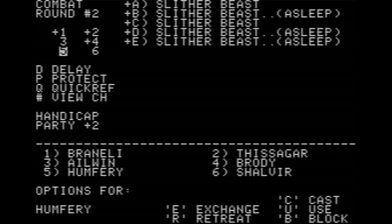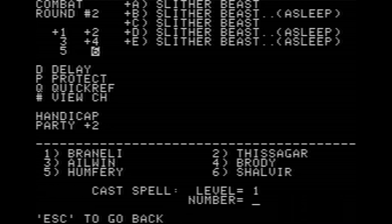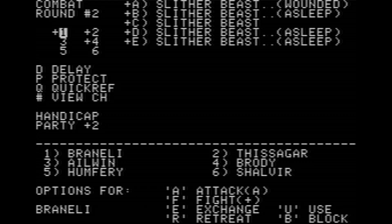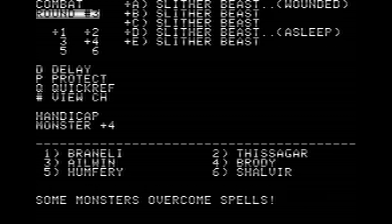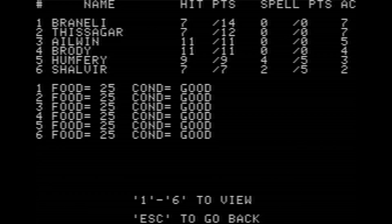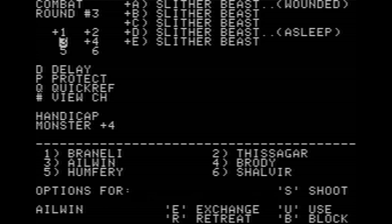Humphrey doesn't have anything to do since nobody's been hit, so I'll just block. Shalvear can cast level 1, spell 4, which is the basic fire spell. Then I'll hit Q for quick reference — that shows me everybody's status, which makes managing the party a lot easier. I'm going to heal Brinelli — oh, wrong person.